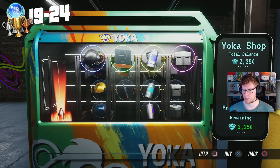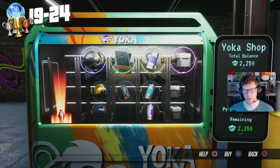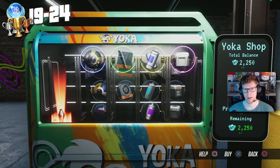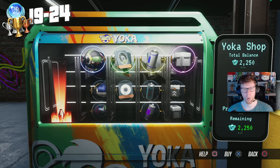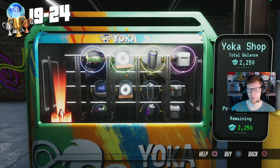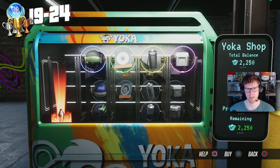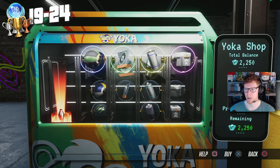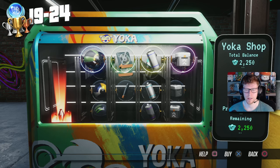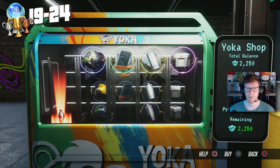Now all we need to do is head over to online, win five online matches, win one split screen race, and while doing that I need one more miscellaneous — which is win a race as one of the Shifters, basically the enemies of the game. We have to use one of their characters and win a race. After that we should get the platinum.